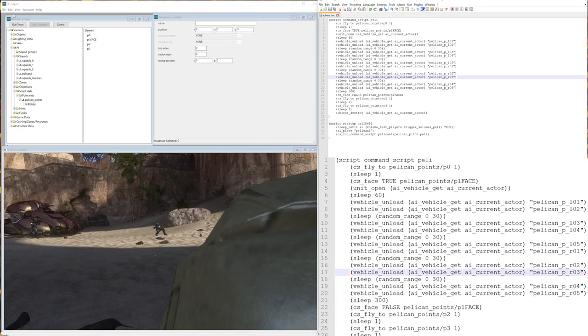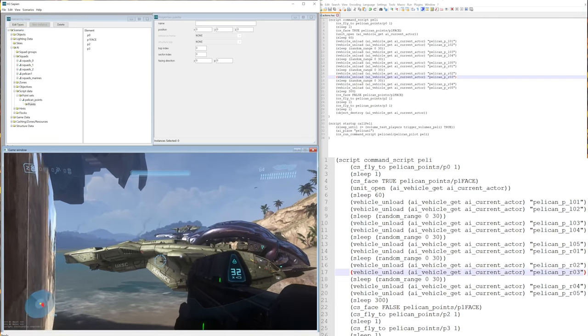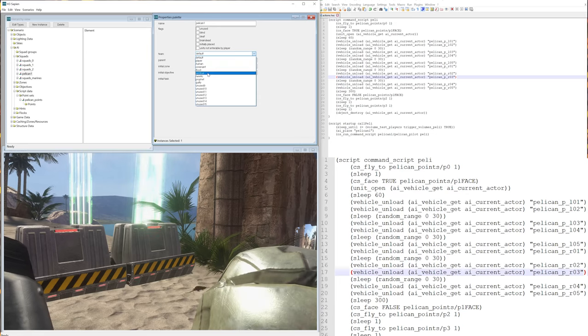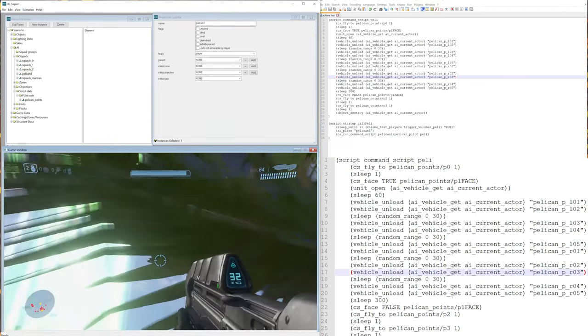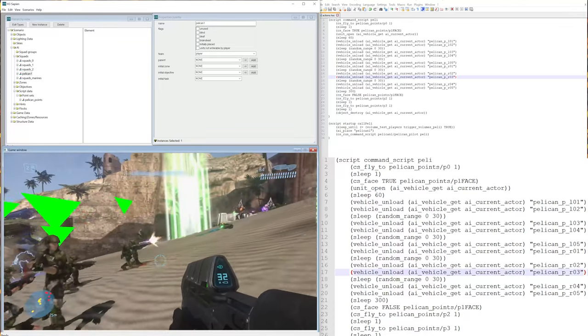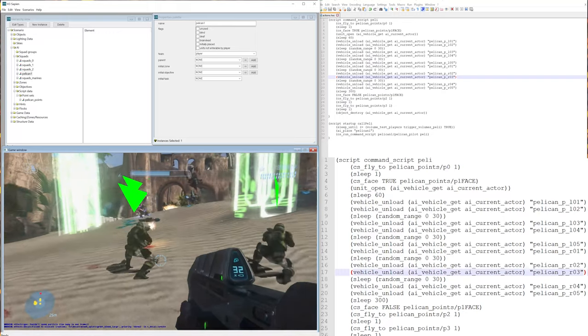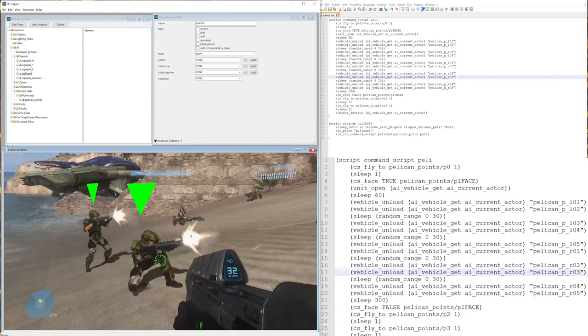Save and go to Sapien > File > Compile Scripts — everything was successful. Before doing a map reset, make sure Pelican One has its team set to Player. Do Scenarios > Map Reset. The pelican comes in, opens up, and the marines jump down with their assault rifles and start fighting. However, they have no firing locations right now so they won't really move on their own.